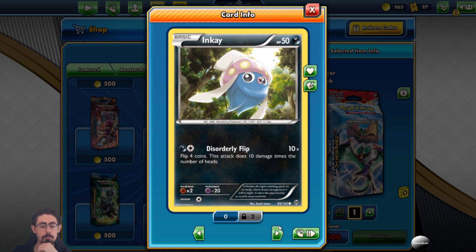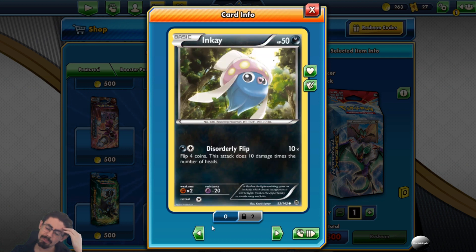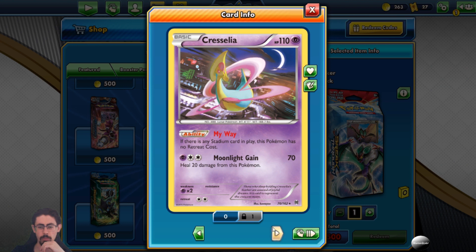Inkay has Disorderly Flip: flip four coins, this attack does 10 damage times the number of heads. Why do we have Inkay and no Malamar? This is just a dead Pokemon - I never want to play that. Klefki is also a one-off. My Way: if there is any stadium card in play, this Pokemon has no retreat cost - very cool. Moonlight Gain heals 20 damage. Please let this deck actually run a stadium.